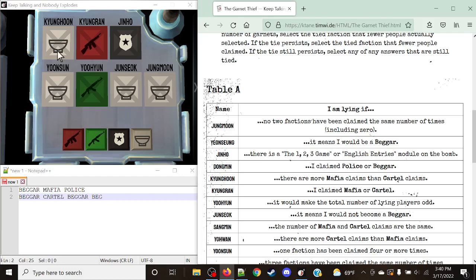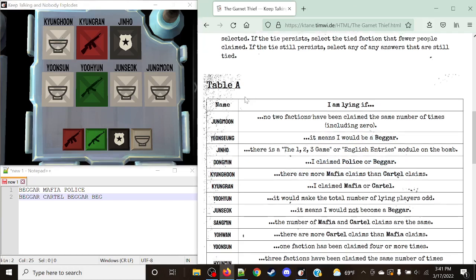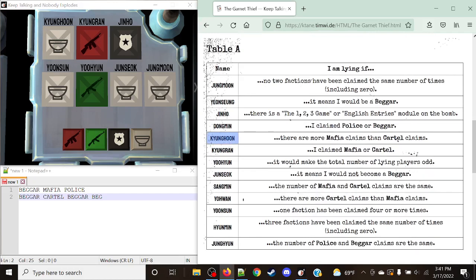Now we're going to take a look at each name and check Table A. Each rule refers to: if it is true, then they are lying. Our first name is Kyunghoon. Kyunghoon's rule is: I am lying if there are more Mafia claims than Cartel claims. In this case, Mafia and Cartel are the exact same count, so this rule is false. He is not lying — he is actually a Beggar.